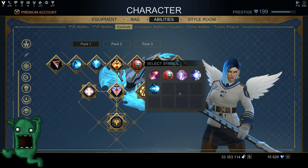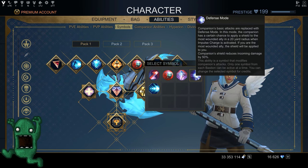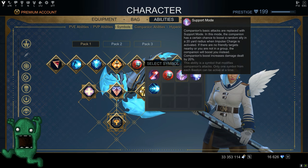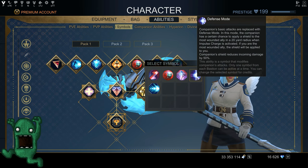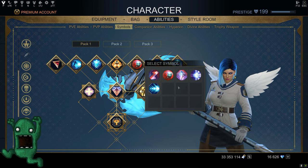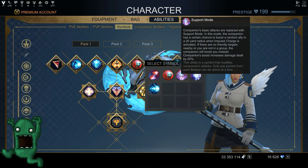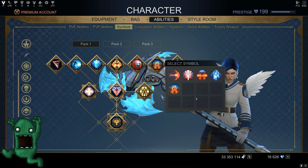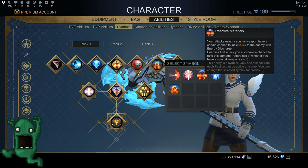If you're not strong enough, you can go for Defense Mode — companion shield reduces incoming damage by 50%. The stronger you get, the less you need Defense Mode. Once you're stronger you can use either Berserker Mode or Support Mode. For the following slot, you can choose between Reactive Material or Awakening of Power — I didn't notice much difference between those two, but I'm currently using Awakening of Power.